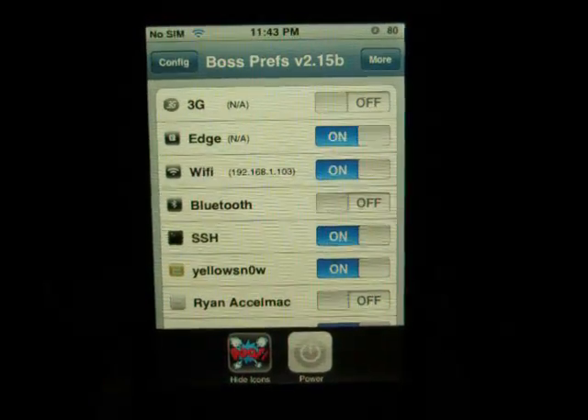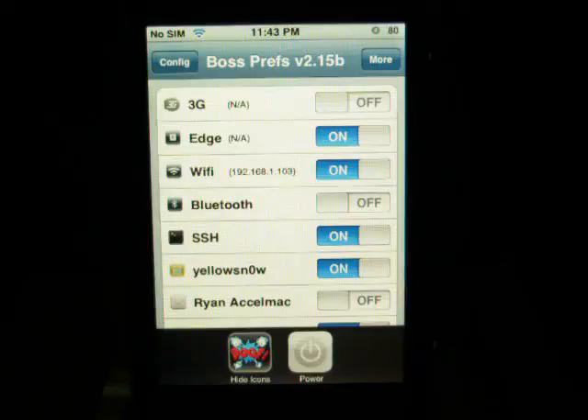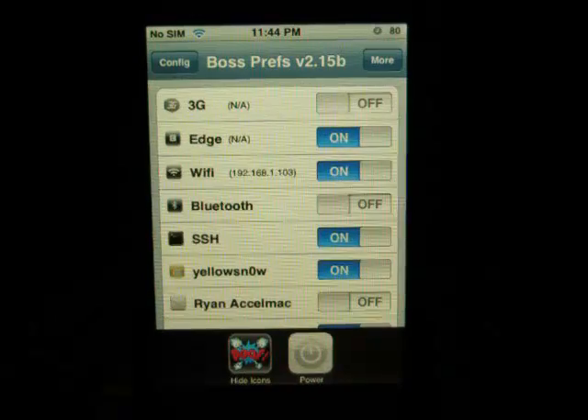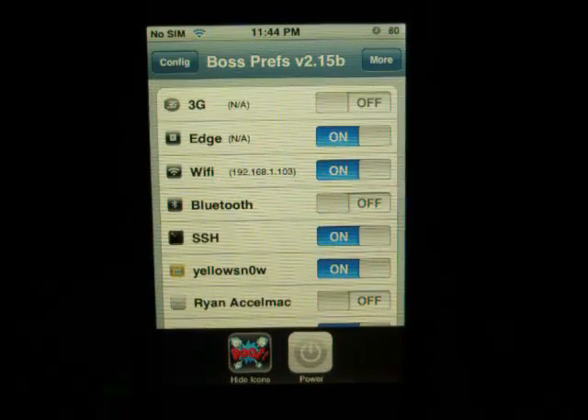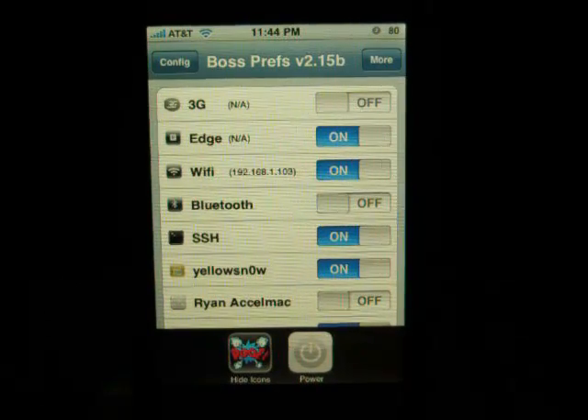Pop it out, pop the new one back in — works just fine, no problems whatsoever. I'm going to be testing a few SIMs out. Hopefully I can get my hands on a pay-as-you-go SIM, just to test it out. Maybe if anybody has a suggestion for a pay-as-you-go data service, I'd really be interested. So far I haven't had any problems with Yellow Snow running on AT&T. Thanks for watching.